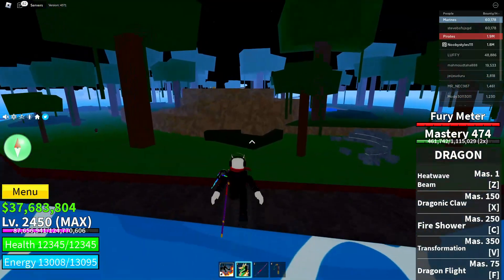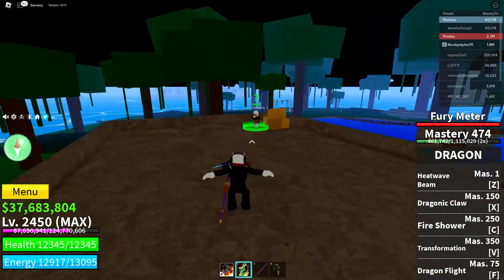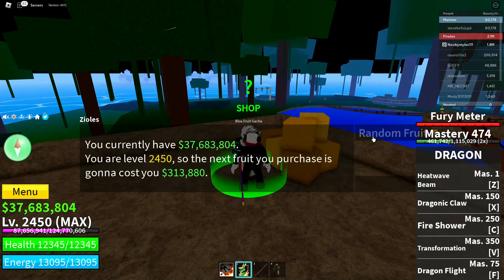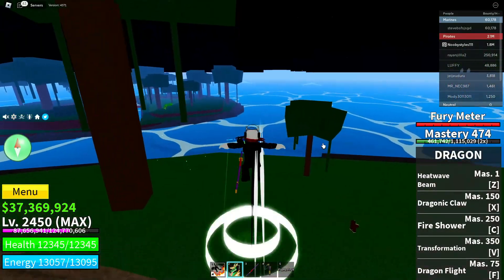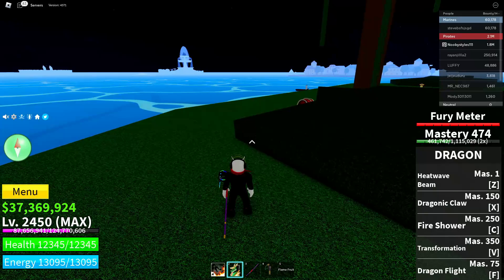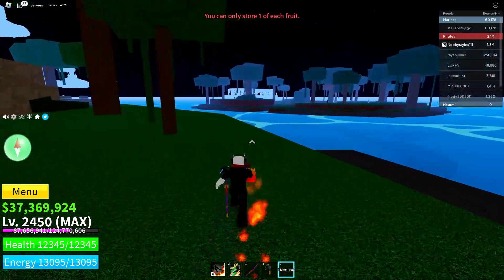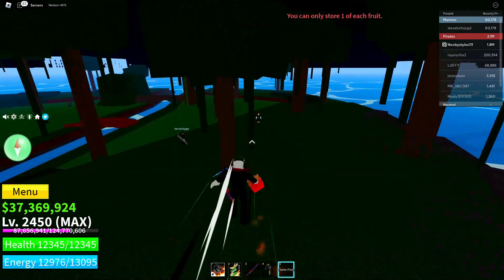After defeating the Gorilla King, go over to the Blocks With Gacha. Make sure you have enough money to get a random fruit. Buy yourself a random fruit — I got the Flame Fruit. After that, do whatever you want with the fruit; it doesn't really matter. I'll try to store it — I can't, so I'll just give it to one of these guys.